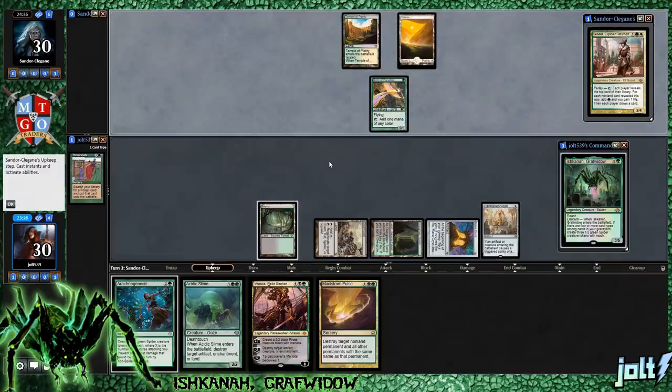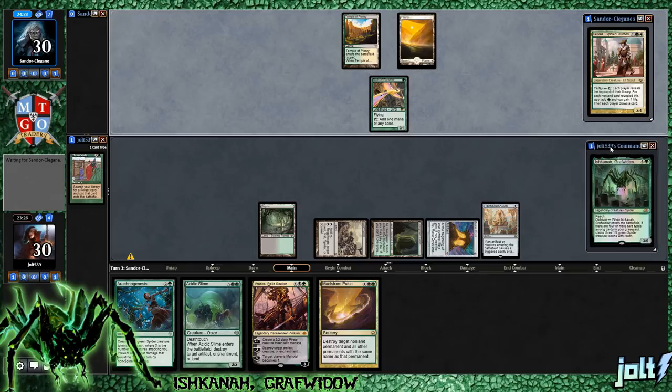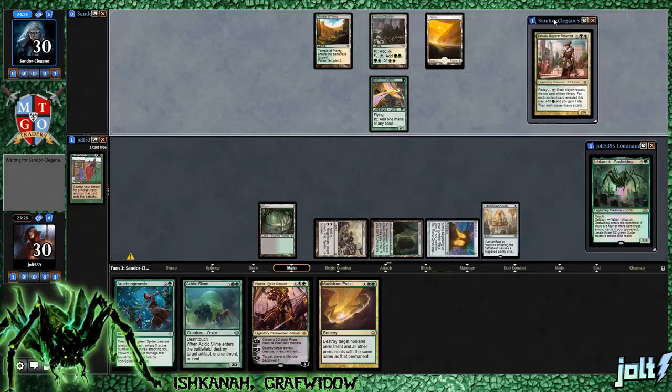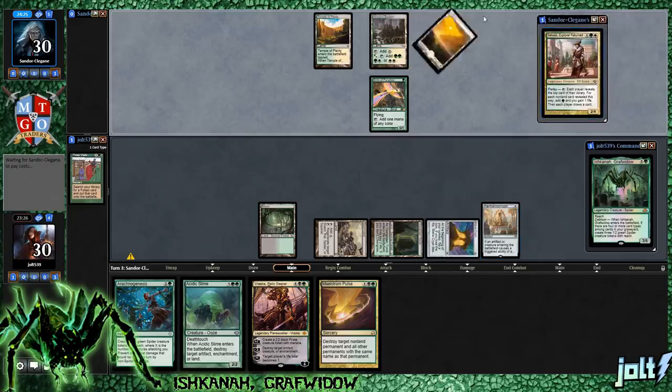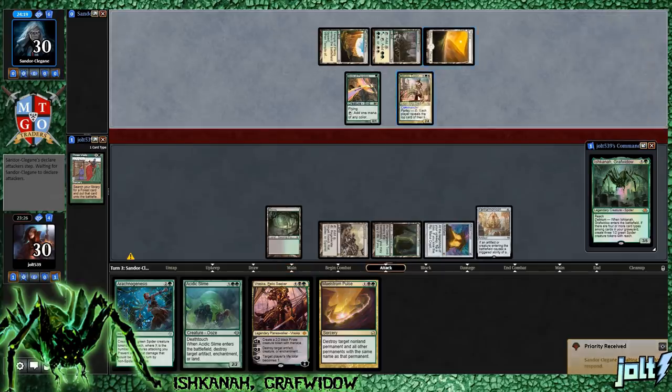With Acidic Slime, we could get it down next turn and blast both of our opponent's lands. But we're here to have some fun, and I will not be going for that. It is pretty enticing, though - to be able to blow our opponent's lands up. But more than likely it would lead to a pretty quick scoop. We'll probably just hold off on Acidic Slime until possible.